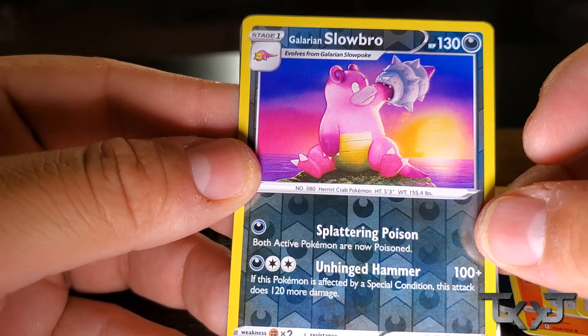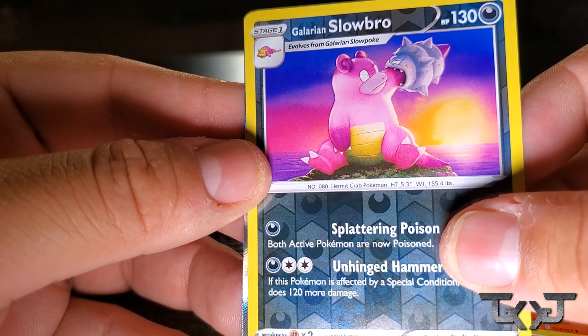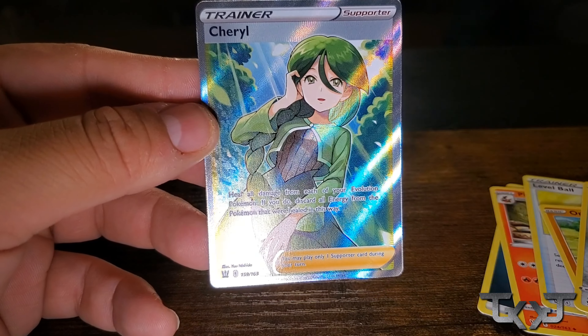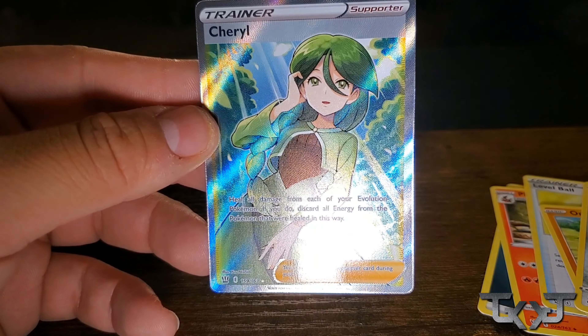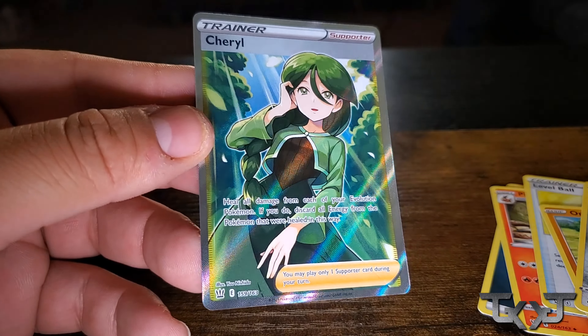Galarian Slowbro. I love this card — the art on there. I know you do too. That's a dope card. And a full art Cheryl. Nice, dope. I'm pretty sure you got this one. I have that one, but it's still dope to see it. We'll put it over here.